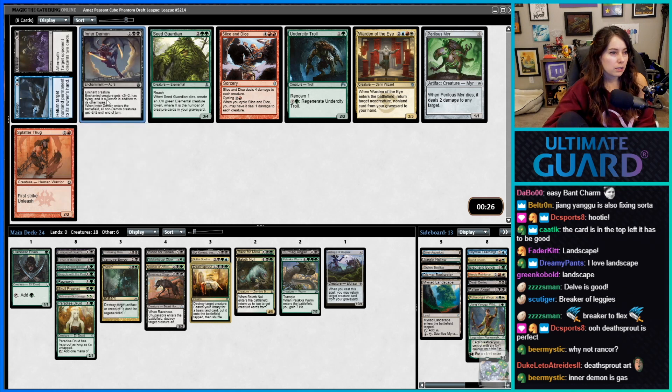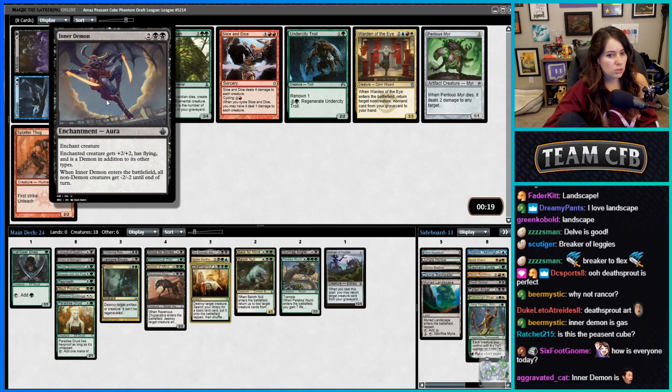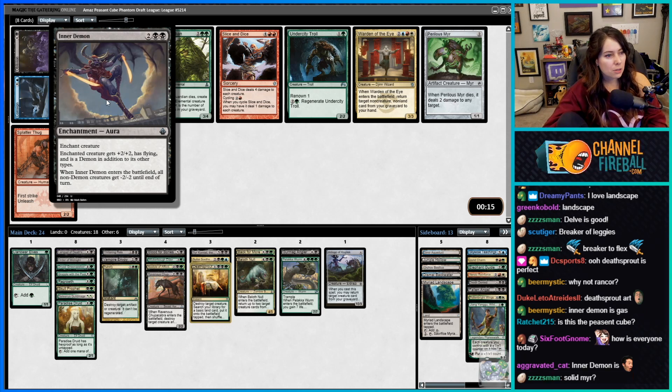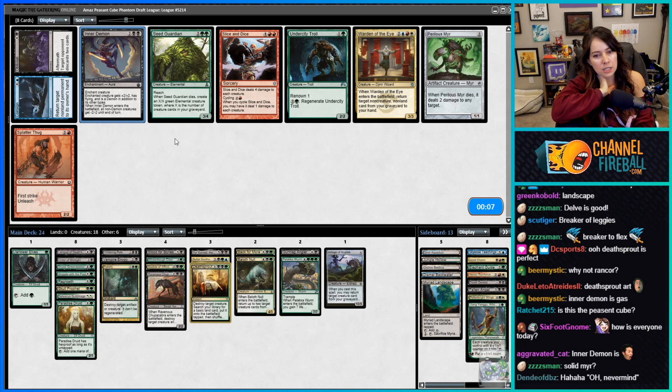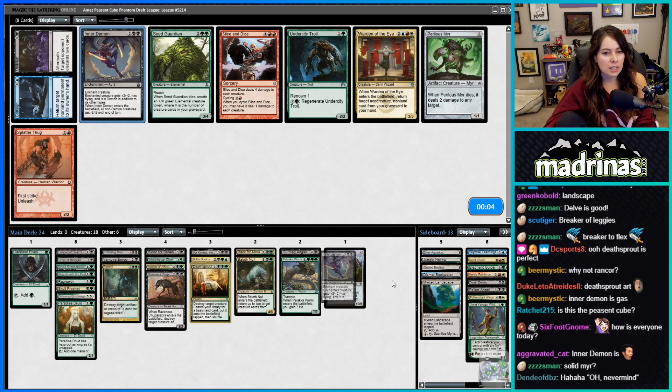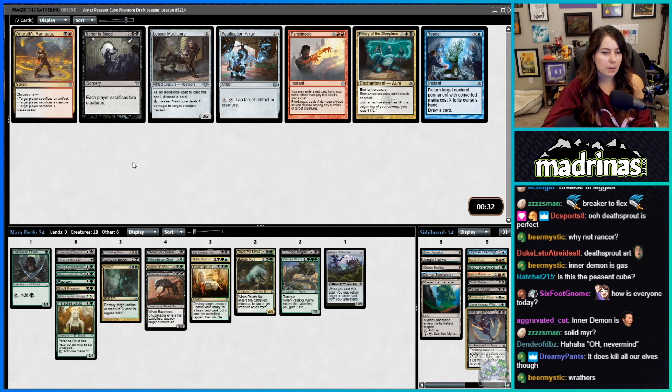Enchant creature: gets plus two plus two, has flying, and is a Demon in addition to other types. When Inner Demon enters the battlefield, all non-Demon creatures get minus two minus two until end of turn — that sounds kind of pog! It's an enchantment though. I didn't realize this was kind of a wrath. I think I might be taking Inner Demon. Barter in Blood came back.